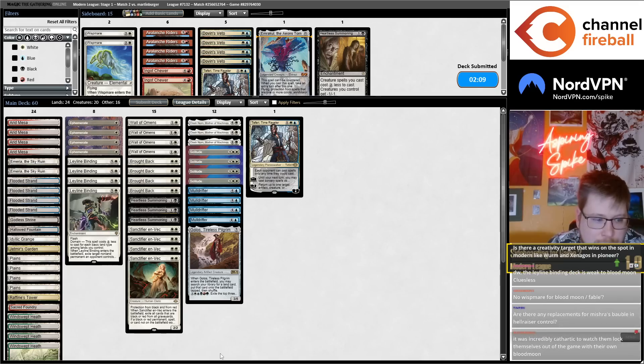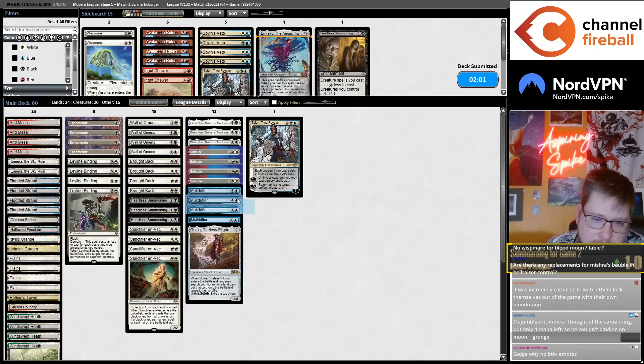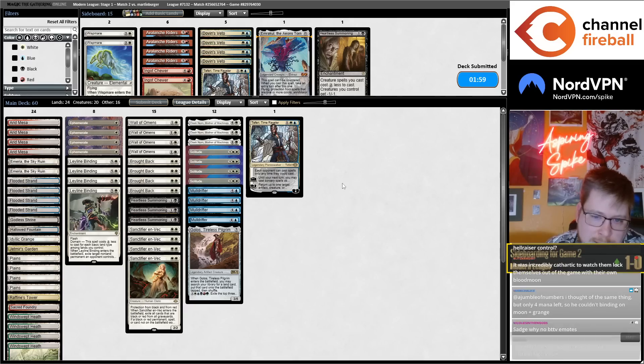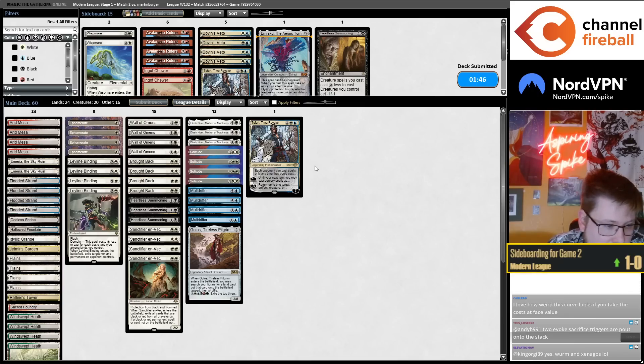No sideboard card for Blood Moon or Fable? You can play around Moon pretty well — Moon cuts you off eight cards, and you can Ley Line Binding it, get two Plains, and play. I might side out Blood Moon after that game. You'll still Binding it if you need to get rid of it.